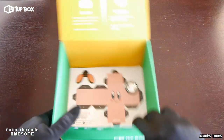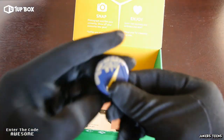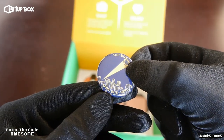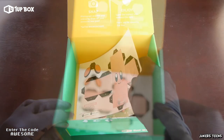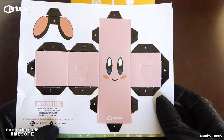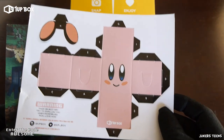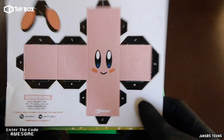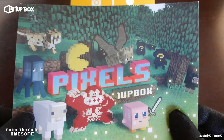And what else do we got in here? We got a pin — usually these subscription boxes come with pins. 1UP Box, April 2000... April? Alright, time for the final item out of the box. We got a Kirby Cube — you put it together, it's a cutout, and you can have a 3D Kirby on your desk. That's pretty cool. I will put this together afterwards. Pixels 1UP Box.